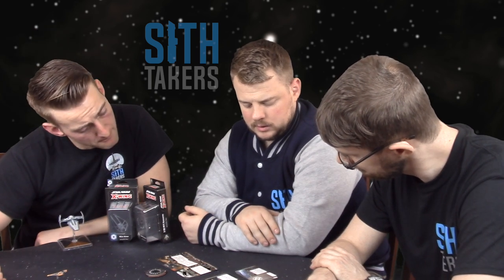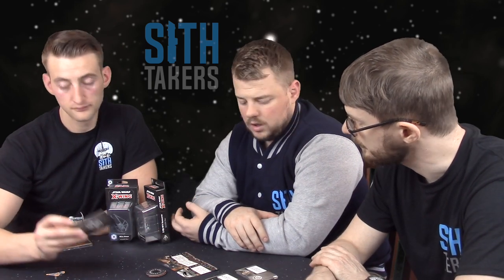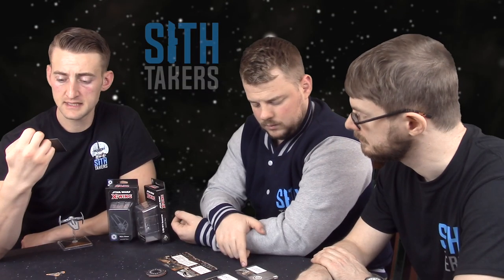Moving on to the next force power: Battle Meditation. While you perform a purple coordinate action, you may coordinate one additional friendly non-limited ship of the same type — both ships must perform the same action. In builds with one Jedi and a whole bunch of clones, this gives you extra value out of that coordinate. Drop two focuses onto ships near the front, let them run forward and target lock — really try and hit stuff hard. Double-modded shots combined with munitions carriers getting big torpedo shots could be very powerful.